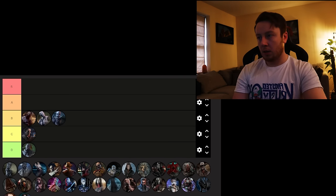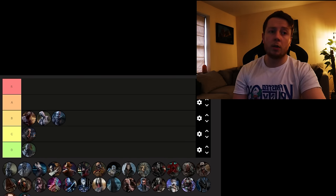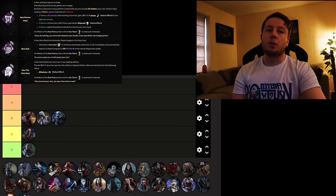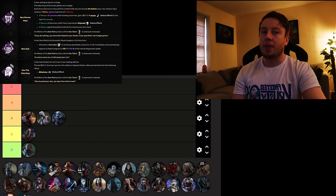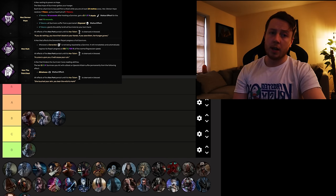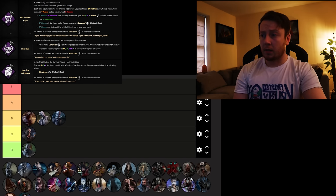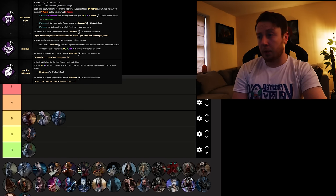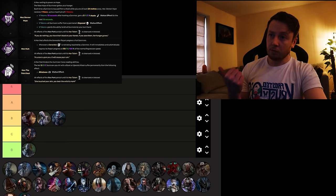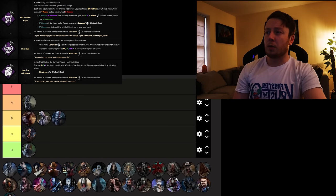Next up we've got the Hag, who has Hex perks — the introduction to Hex perks. You've got Hex Devour Hope, which I love. It's a really well-balanced perk — it can be cleansed or it can completely change a game. That kind of 50-50 trade perk I really love. Hex Ruin handles gen slowdown. And Hex Third Seal — every time you hit a survivor, they become blind until the totem is cleansed. You've got a 50-50 one, a fun one, and gen slowdown — three solid perks. That's going to be the first A tier.